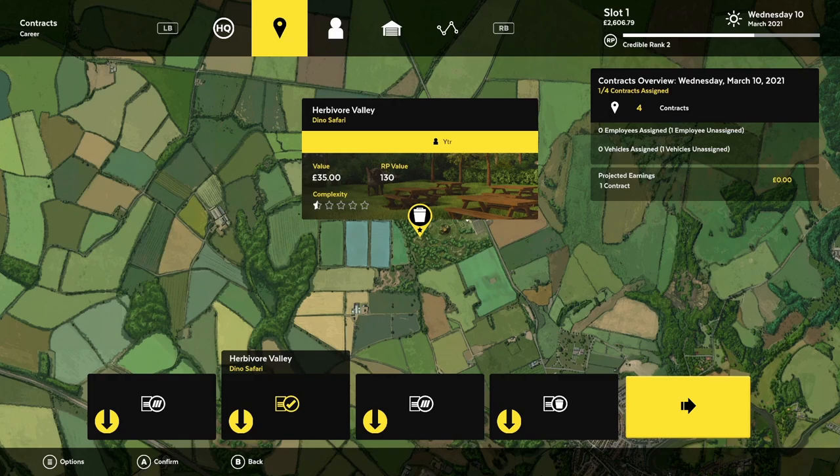First up, as you can see on the screen, we're going to be taking a look at the Herbivore Valley from Dino Safari. It's just going to be a litter contract — I'm not going to be going through the entire contract, just going to show you where the valuable is. Let's go ahead and get the contract started.